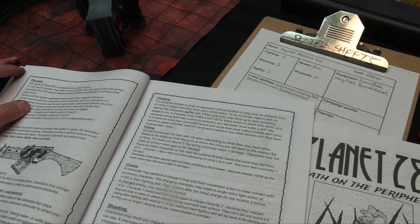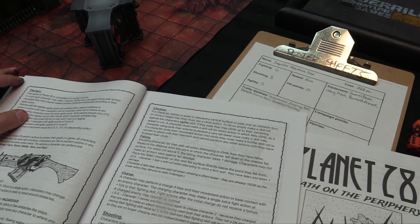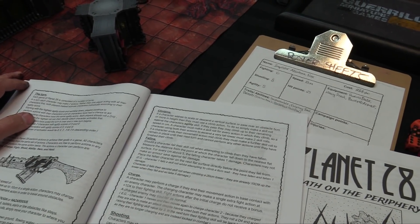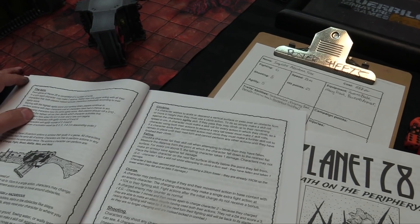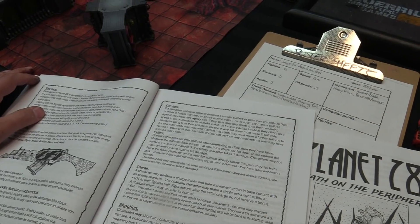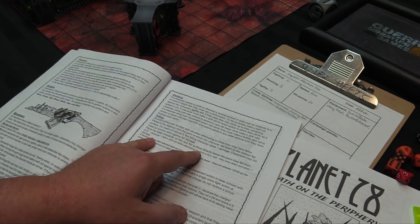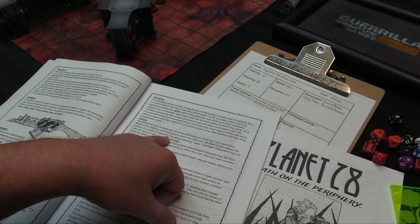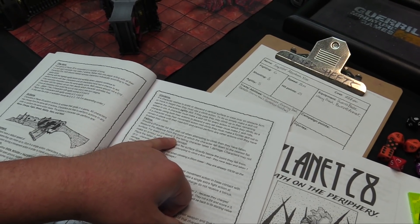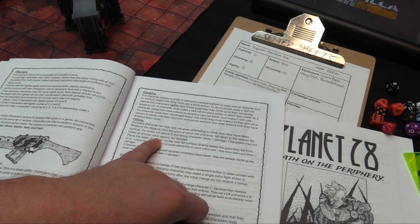Climbing: make an agility skill roll. If you pass, you climb with the remaining speed in centimeters. If you fail, you can't. A character must make two separate skill rolls to climb a very tall tower using both actions. A character ending their movement mid-climb must make further skill rolls to remain in place until the next turn and cannot perform any other actions. Failure from above 5 centimeters means you take a point of damage for every centimeter fallen above that. Characters can't take armor saves against fall damage.